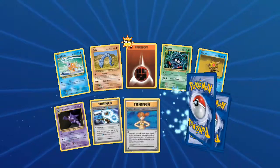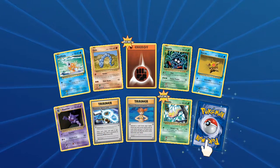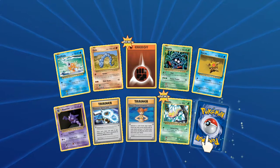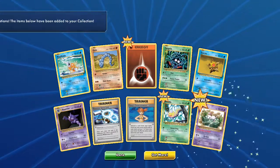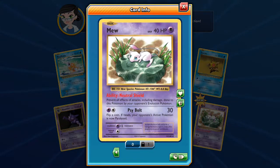It's our last pack, so we've got a Haunter, Blastoise Spirit Link, Tangela, Weedle — and to finish off strong... oh! Mew! Rare Mew — Supercommon. Eerie presence: the Opponent's Pokemon is now paralyzed.